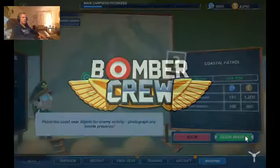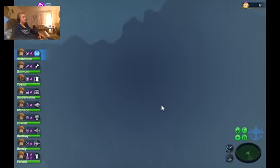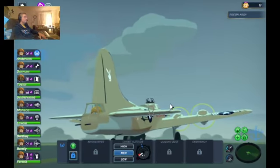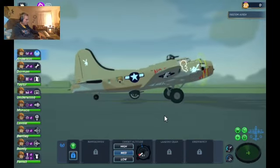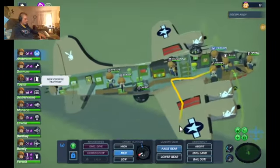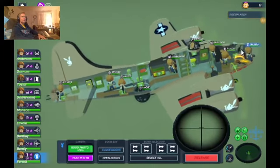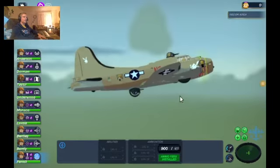Climb aboard the bomber ladies, let's go cause some trouble. We'll send them out at medium altitude. We've got a couple more gunners with the focus ability, which is good news. Conic, Sandy, and Mandy are both waist gunners and all have the focus ability. Let's get Sam up to the top turret and Jamie to the front cheek. All right, we're good to go.